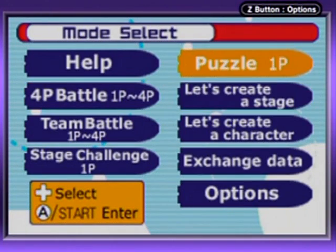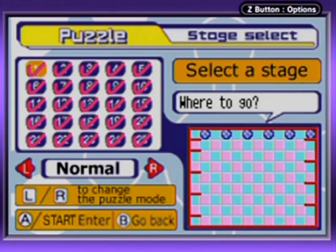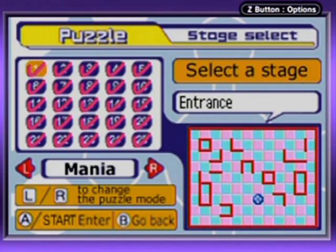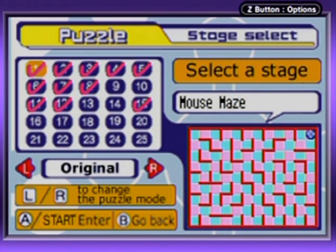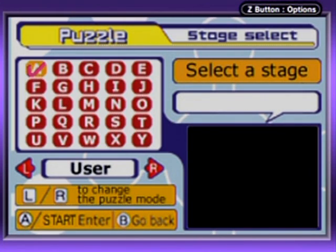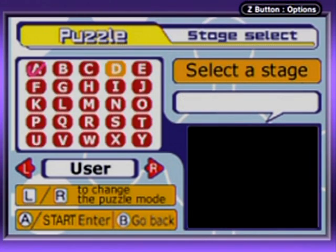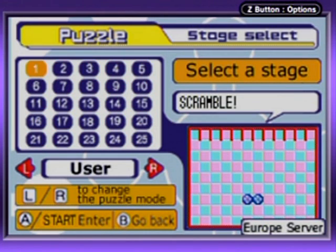There is a crap ton of puzzles — I'll show you just what I mean. One player puzzle. There are a lot of stages in this game. It starts with normal, then you go to hard, special, then the mania stages, and then you get into the original user-made stages. They're categorized by letter — there is just that many of them. I've never even gone through all of them.